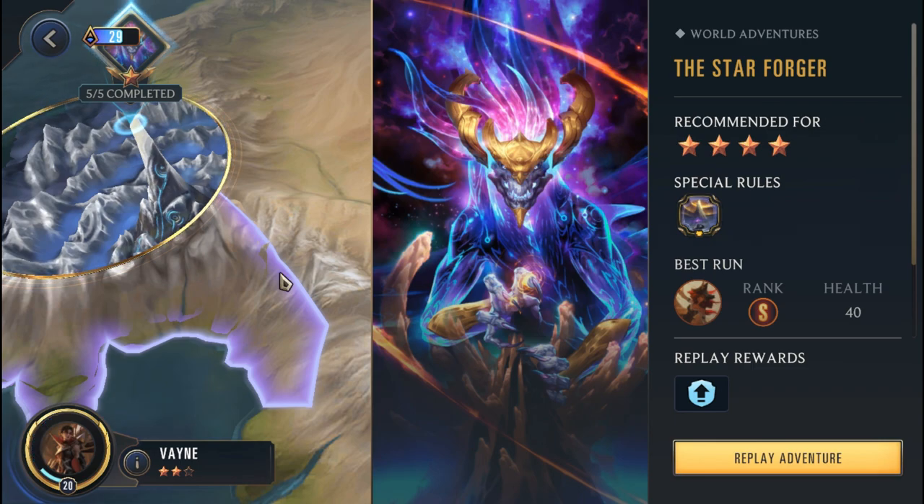G'day ladies and gentlemen, welcome back to the channel. I'm of course Ekaflos, and today we're gonna be taking a look at the Path of Champions in Legends of Runeterra. We're gonna be doing the 4-star target campaign against Aurelion Sol, and we're gonna be using Vayne for today's run. This is an adventure I'm looking forward to, because as we all know, Vayne is a fairly aggressive champion in Path of Champions.